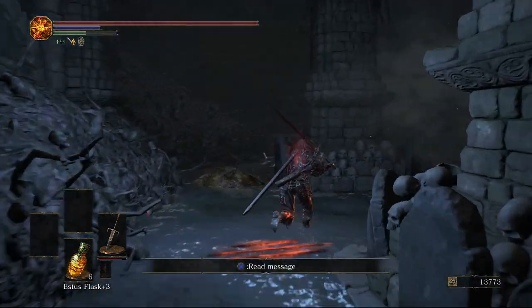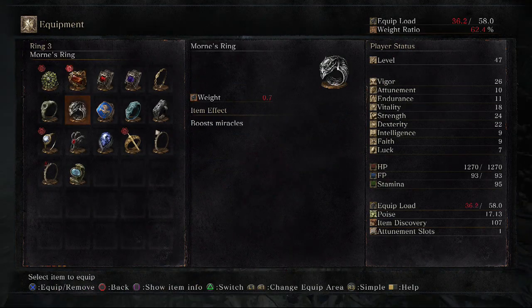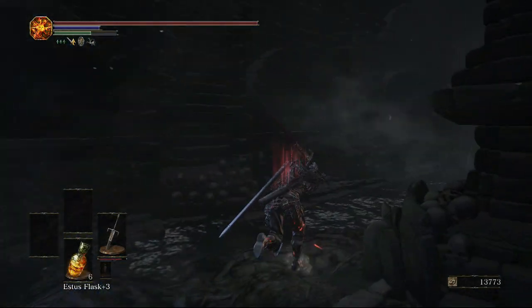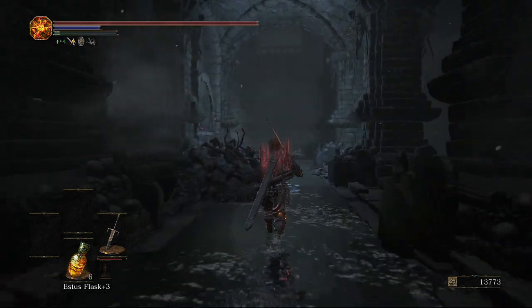If we continue all the way to the end on the left, we're going to get the Carthus Blood Ring, which is pretty good if you're trying to dodge because it gives more invincibility frames. However, you will sacrifice a bit of defense, so just be careful. It's pretty good — I most of the time wear it because I'm not really somebody who uses a shield.